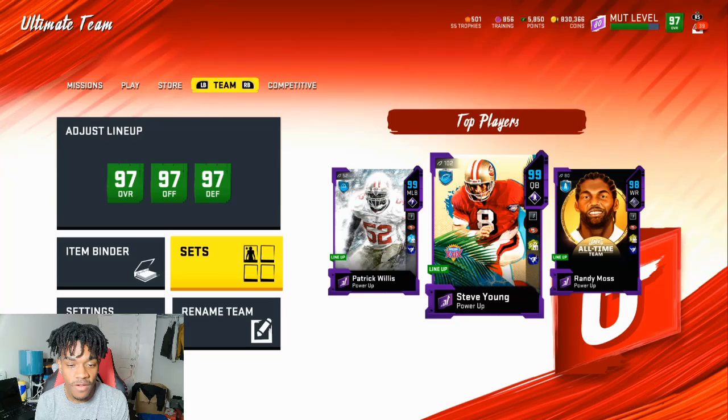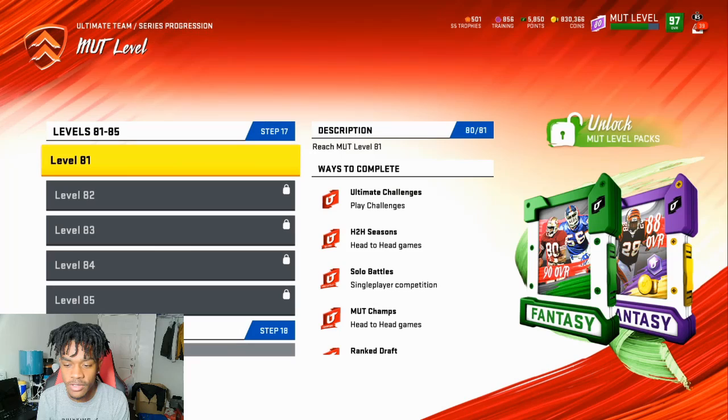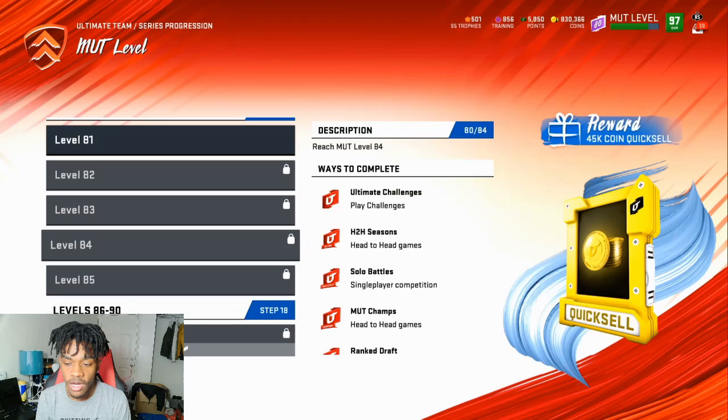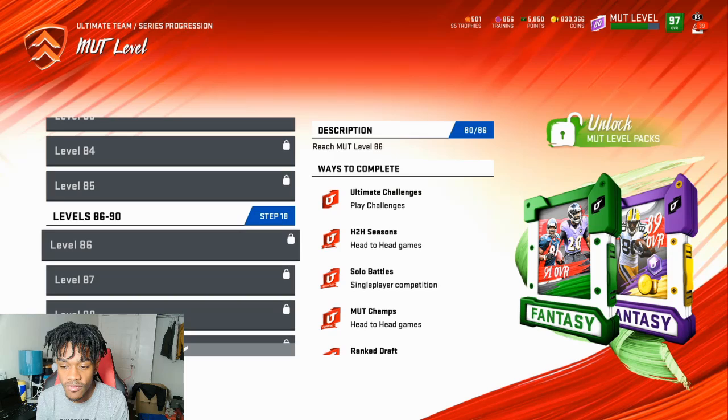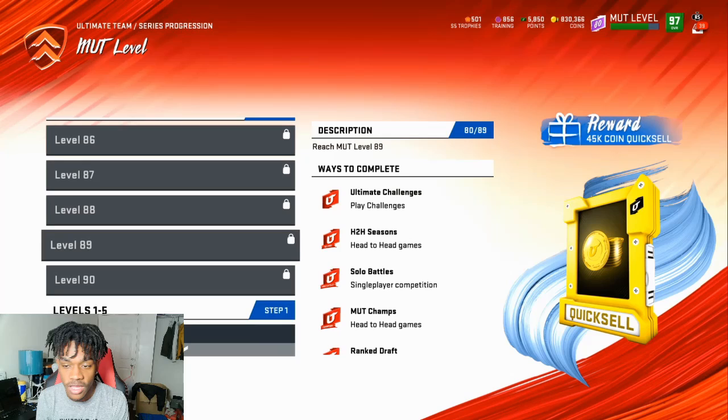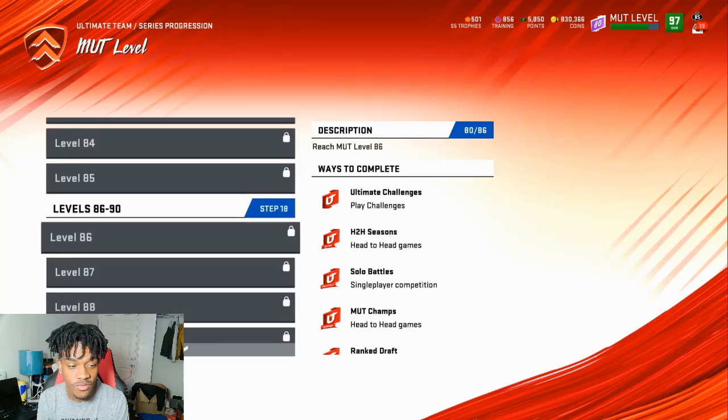There was also a MUT level increase. At Level 81 you get a points pack and training/coin pack. Level 82 gives a Legends Fantasy Pack. Level 83 has level challenges. Level 84 gives 45,000 coin quick sell. Level 85 gives a 96 overall Power Pass. Level 86 gives Legends and Themed Diamonds for coins. Level 87 is a Legends Fantasy Pack. Level 88 has level challenges. Level 89 gives 45,000 coin quick sell. Level 90 gives a 97 overall Power Pass - really nice.